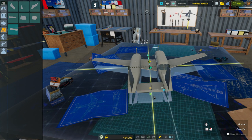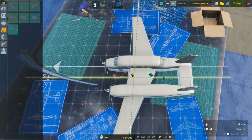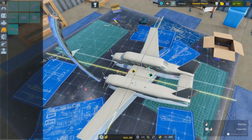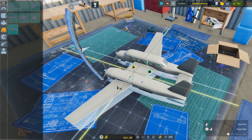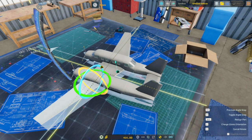Is this a good plane to turn into an RC plane? Probably not. That center of lift is really far back, and it's probably because of the wing orientation. Let's see — if I flip this one around...